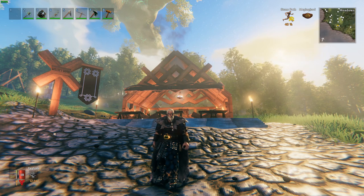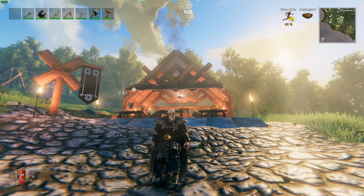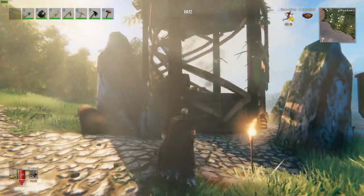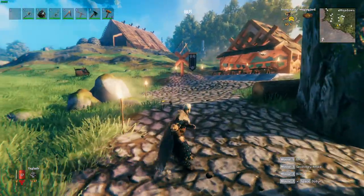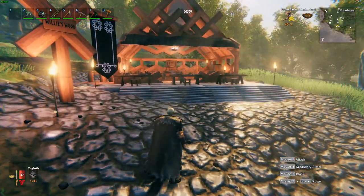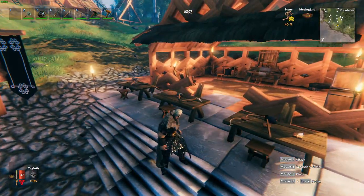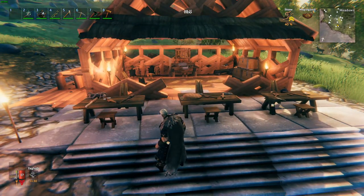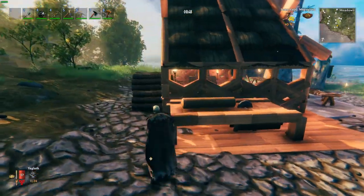Welcome back to another episode of Valheim. Today we're going to look at the woodworker shop. I built the alchemy shop like a little store and I wanted to continue building out this base or town. The next project I wanted to work on was this woodworker shop. The workbench produces more than just wood items, so we're going to have to pretend a little, but this build is based on the concept of a woodworking area.